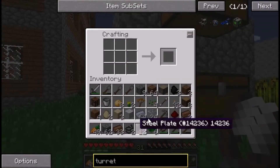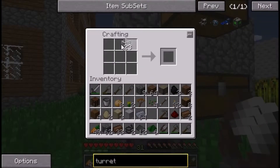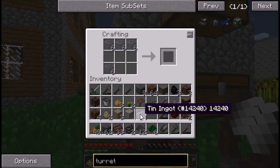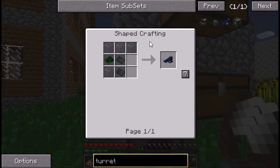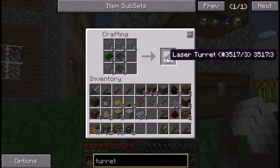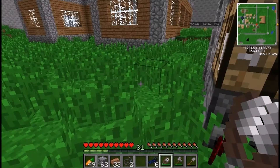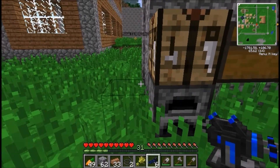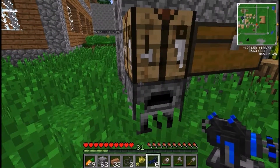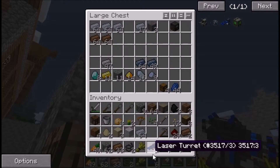Now we've done that — glass on top and at the bottom, then put in the basic circuits and steel. And we now have six laser turrets! Let's put the turrets down here and throw the load of junk in the chest.